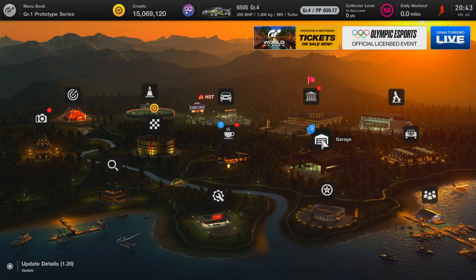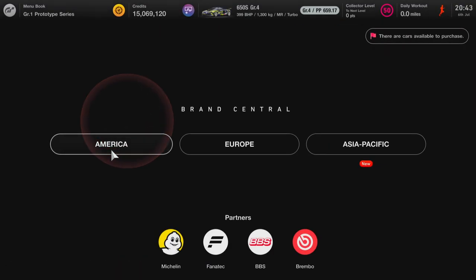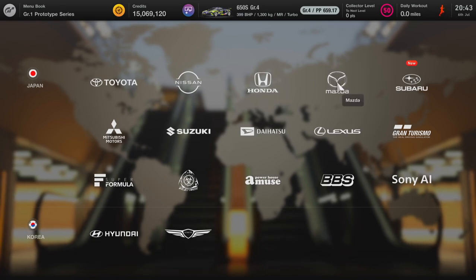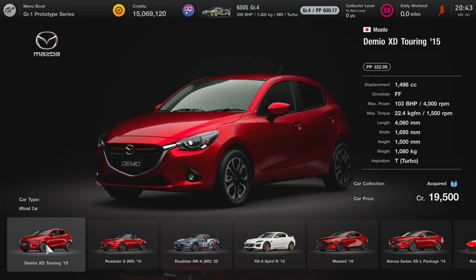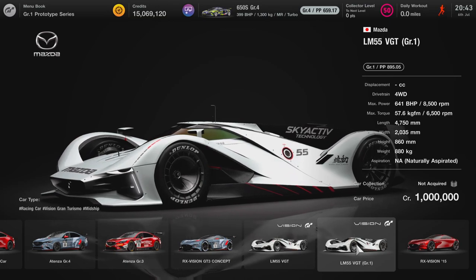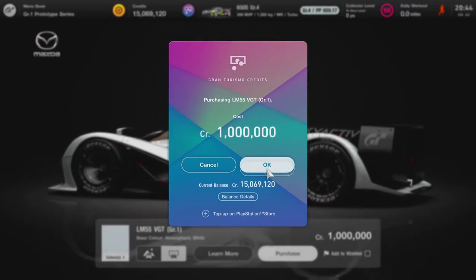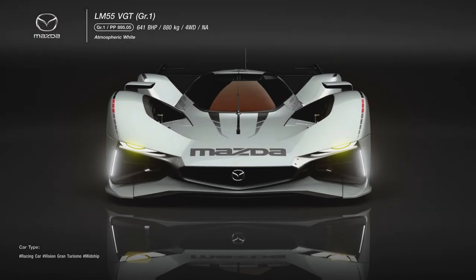If you're new to Gran Turismo 7 or you don't know where to buy the car, you need to pop over to Brand Central. Once you're there, go into Asia Pacific and pop into Mazda — this is where the car is going to be located. When you get into the showroom, there's actually two LM55 VGTs. There's the Group 1, which is the one we need, which is the one to the right. They do look very similar but this one has a slightly lower PP. They both cost 1 million credits, but it is worth it and it does add to your car collection.